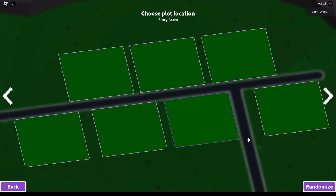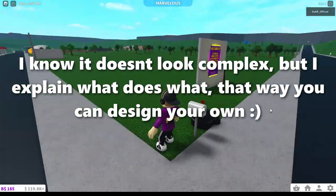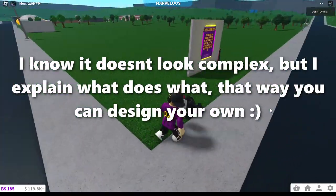If you don't have premium, you don't have a choice - you've just got to hit this randomise button here. But if you do have premium, drop yourself right here. I'll be going through each and every element in my working plot so you can copy it very, very easily.